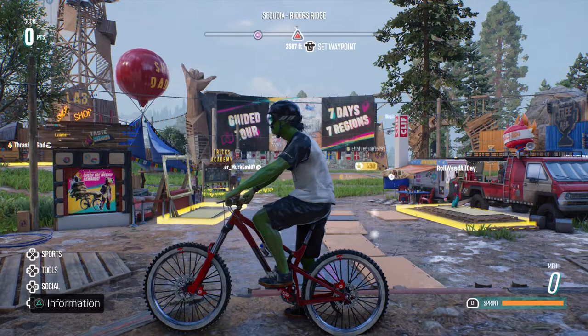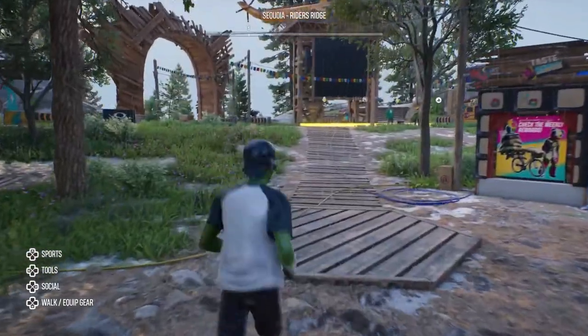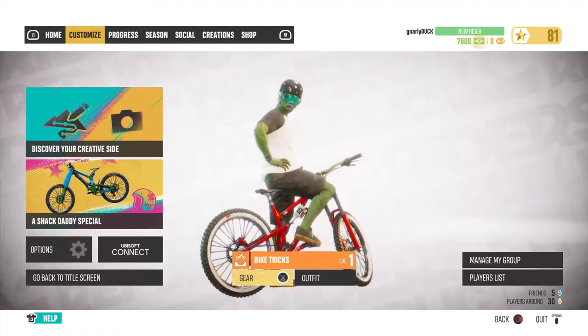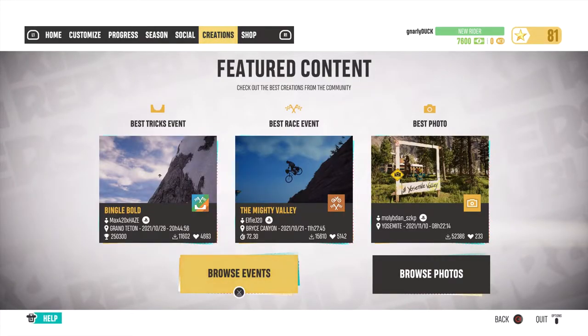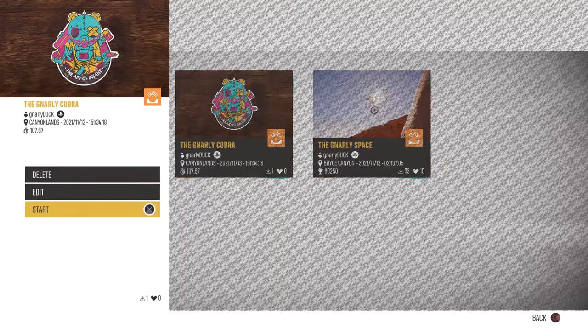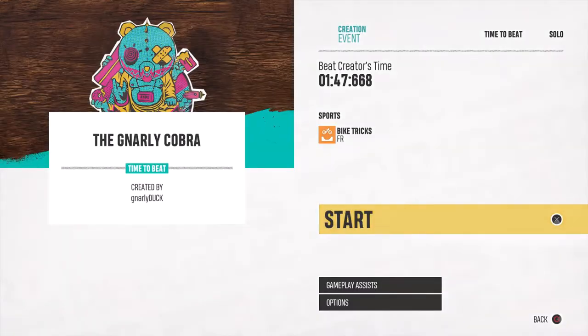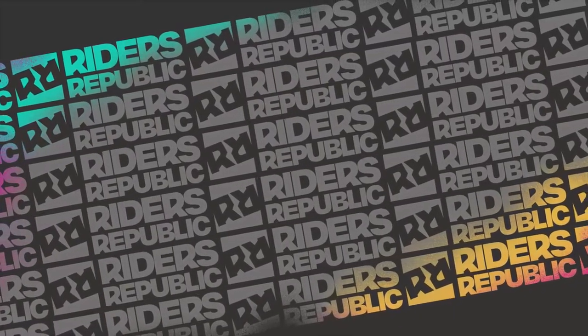Yo, what up — gnarly duck here. Got my creation, it's called the Gnarly Cobra. You can find it under bike tricks, but it's technically a freeride race — a downhill freeride race in Canyon Lands. So yeah, you can find it again called the Gnarly Cobra under bike tricks.